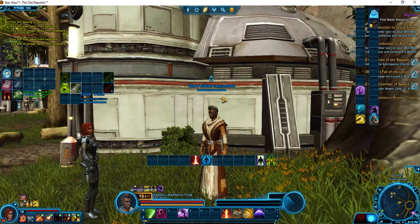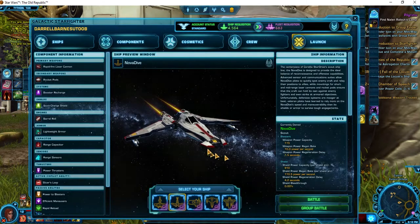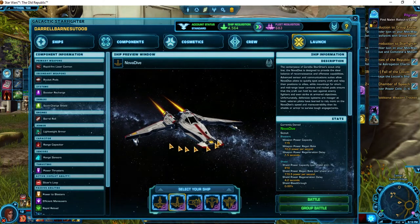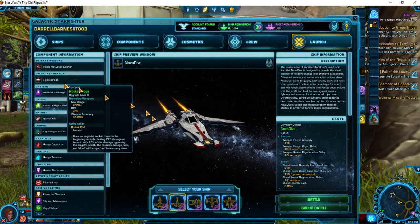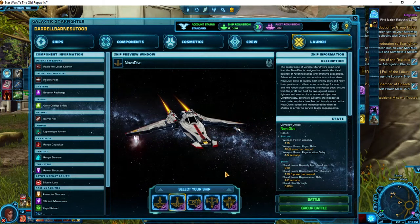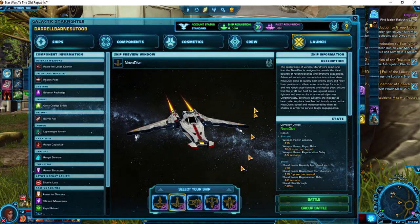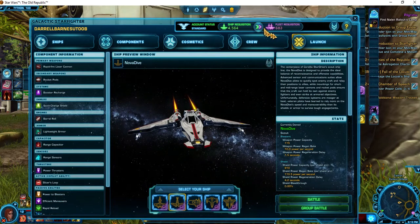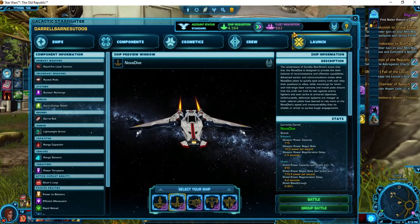One of the first things that I do to level this guy really fast is to click on Galactic Starfighter. I run my missions to get me to level 10 with this little scout — a really fast ship. I love the rocket pods. When I got to level 10, I went to the fleet, I picked up the mission for Galactic Starfighter, and I will earn 25,000 fleet requisition once I get that mission done.